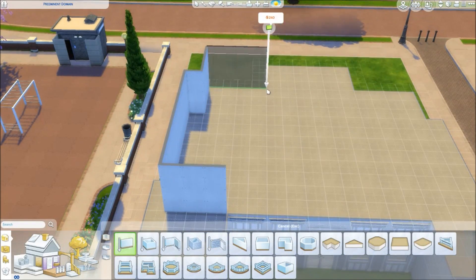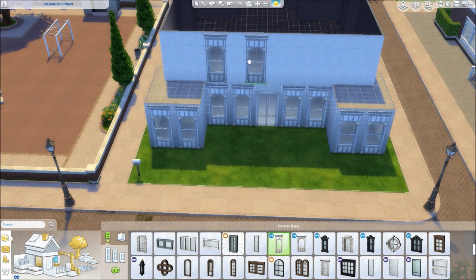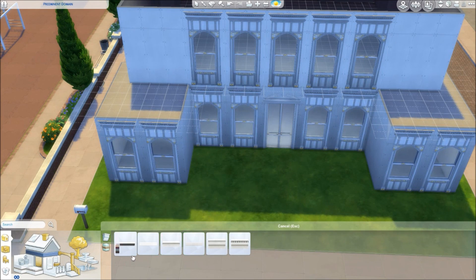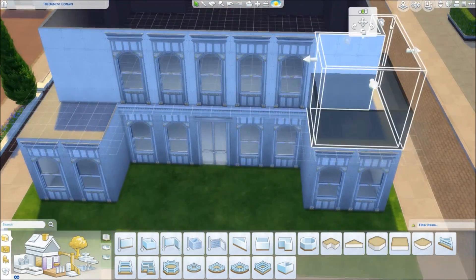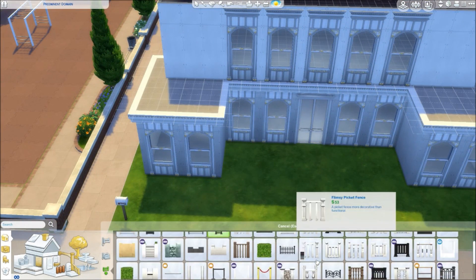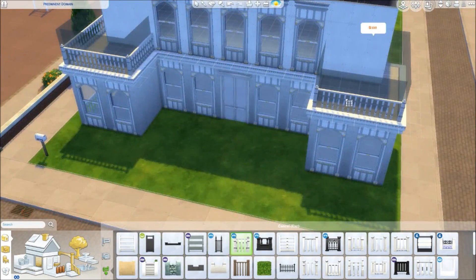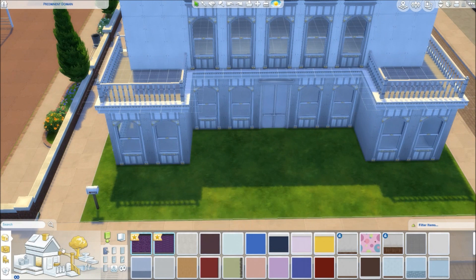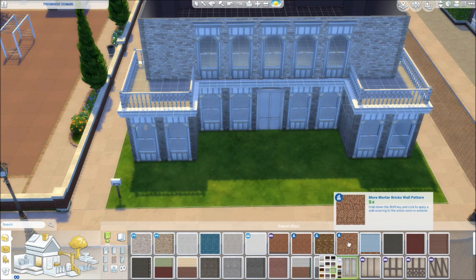I've used those windows there — I love those windows, they are just so perfect for this build. This shop reminds me of something you'd see in Beverly Hills, like a really expensive boutique kind of store. I want to do a similar one in red and black because this one is white and gold. I want to do another one with clothes in a red and white theme — I think that would be really cute.